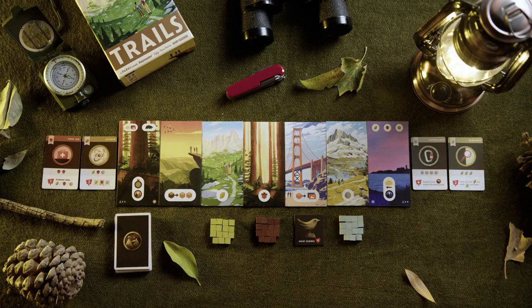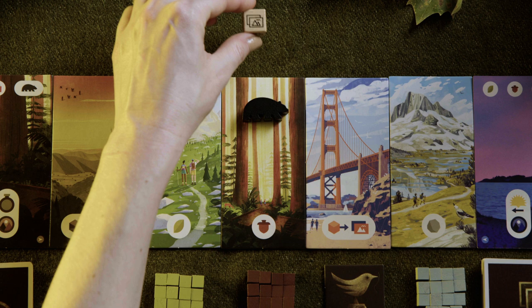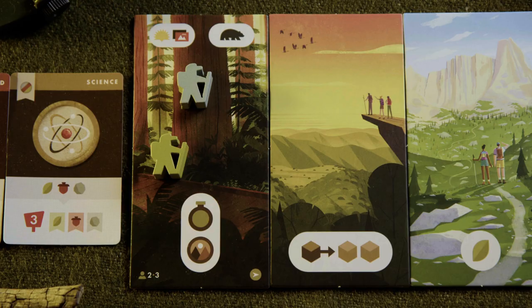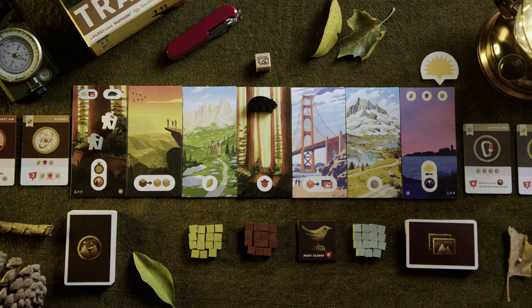Let's finish setting up. Shuffle the photo deck and place it face down below the trail end. Place the wildlife bear on the middle trail tile and the wildlife die nearby where all players can reach it. The sun token goes above the trail end, pointing to the rightmost icon on the sun track. Randomly pick a start player. In a two to three player game, each hiker starts on the trail head facing the trail. In a four player game, the first player and the player to their left put their hiker on the trail end. The other two will start with their hikers on the trail head. All hikers should be facing the trail.